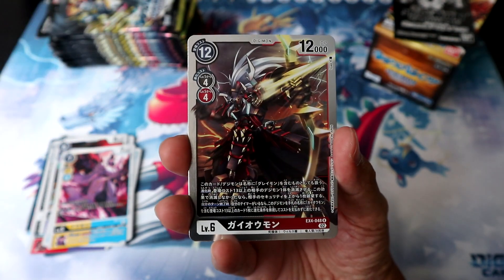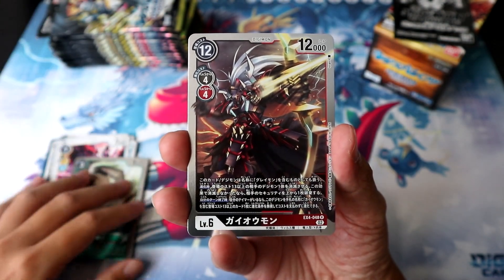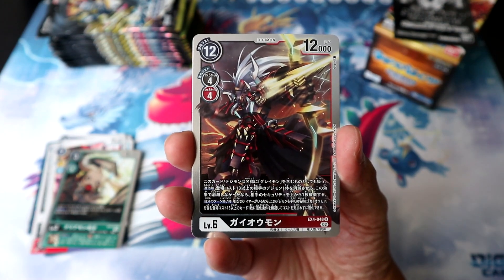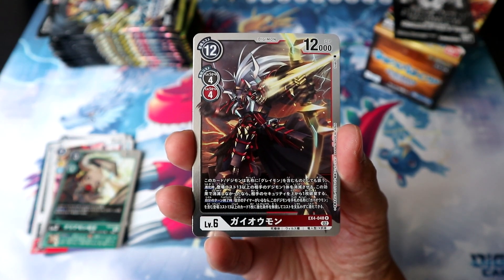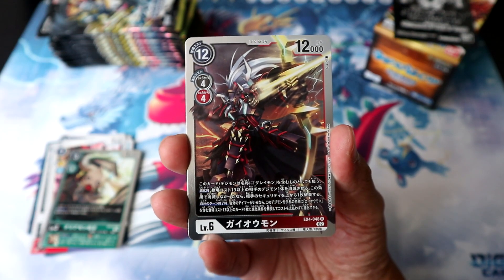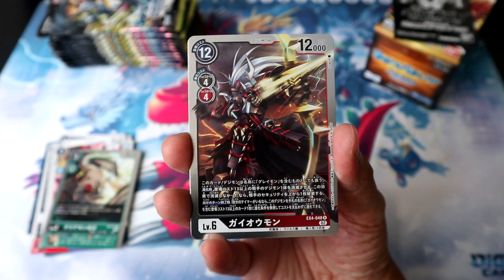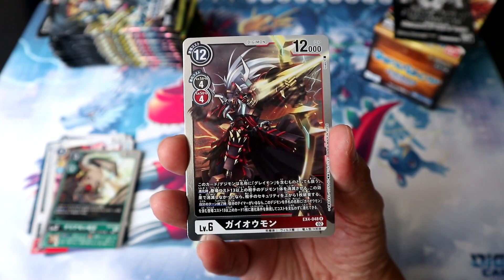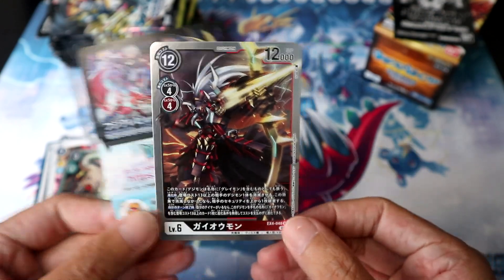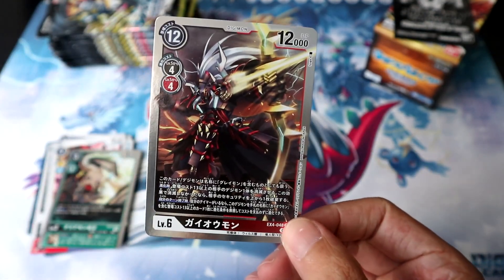I completely forgot — do we end off each EX booster on two rares? Well, I guess we do, and we're ending off with the brand new Gaiaomon! Which has an extremely suspicious effect that allows it to evolve into a Digimon with Gaiaomon in its name that is play cost 13 or higher at the end of your turn. This perfectly synergizes with the previous Gaiaomon, but also teases at the possibility of a future Gaiaomon Ito mode. And that was our first booster.